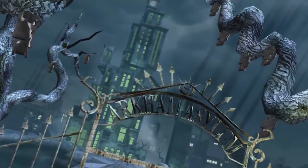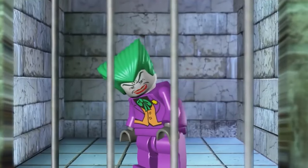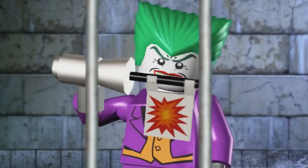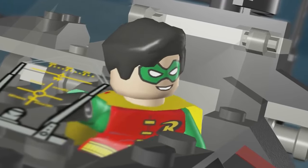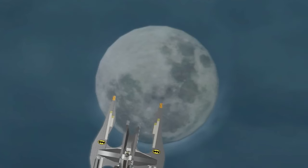Upon completing the final mission in the Joker's hero storyline — To the Top of the Tower — the final scene ends with a close-up of the Joker in his cell. He pulls out a gun and points it to the side of his head. When he pulls the trigger, it is revealed to be his joke gun and he laughs maniacally into the camera. Even despite the fact that it was a fake gun, it's still a pretty odd and dark inclusion for a game aimed at children.